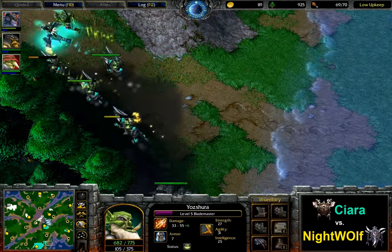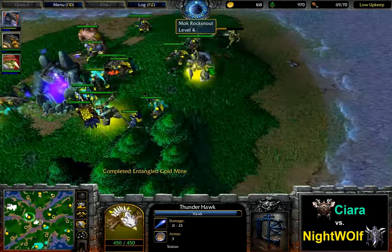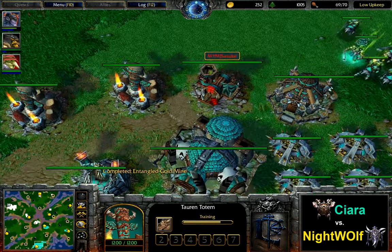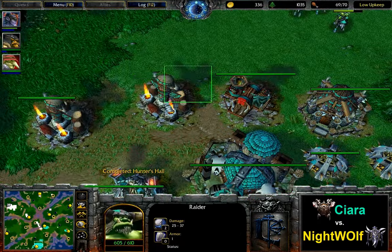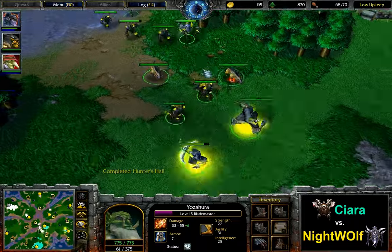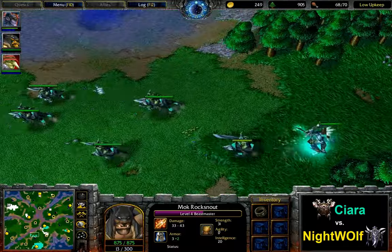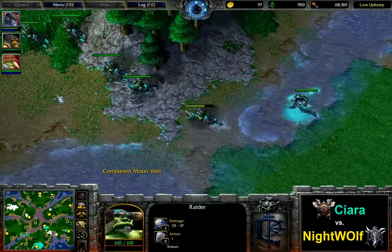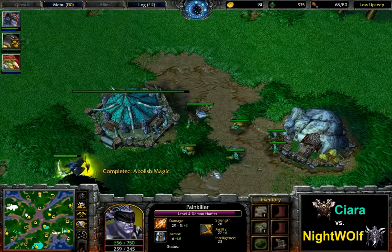If there is not a sufficient amount of Disenchant together with those Torrents, they're not going to do all too much, because the larger the armies get the more Cyclones will be available for Nightwolf. Torrents are 5-supply units, and Talents don't care about how big the units are that they Cyclone. By providing say five Torrents to an 80-supply army — that's 25 supply — those can be dealt with quite easily by Cycling them, compared to say 25 supply of Raiders which would be about eight Raiders.